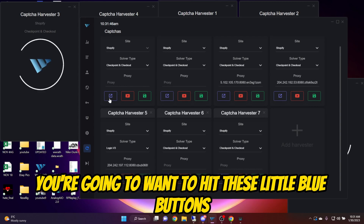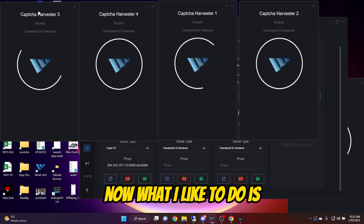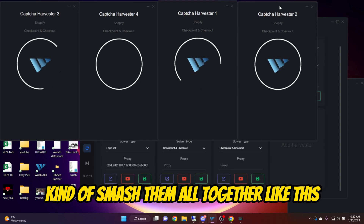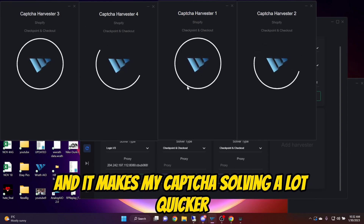Once you have your Harvester signed in, you're going to want to hit these little blue buttons to open up the windows. What I like to do is neatly organize them and smash them all together like this. This makes jumping in between them much easier and it makes my CAPTCHA solving a lot quicker.